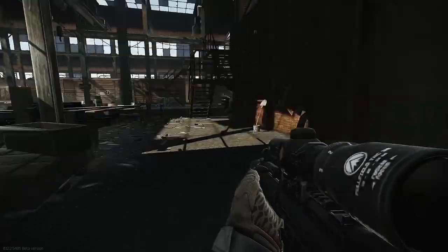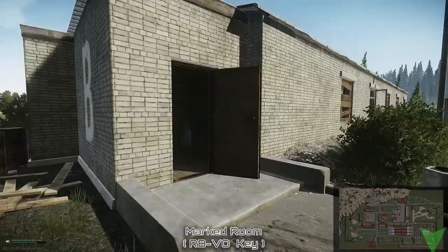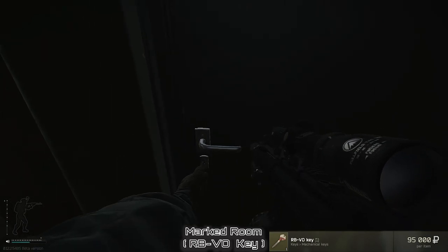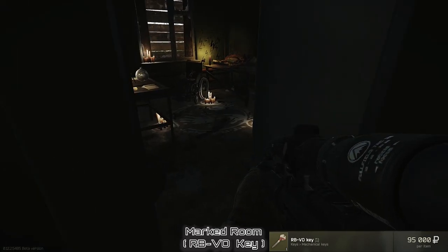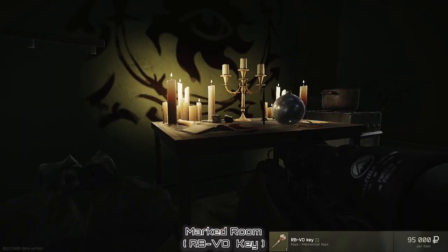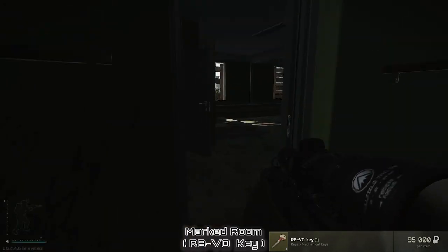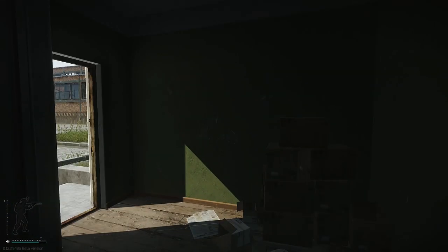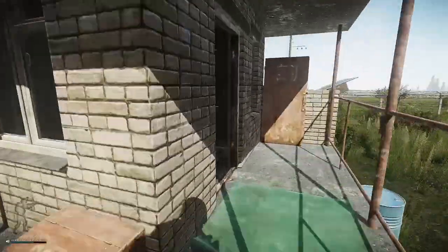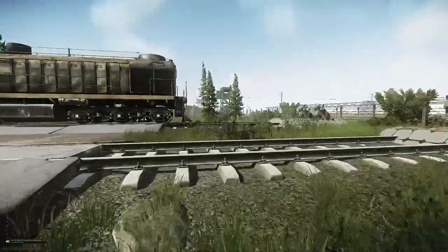Inside the train station I check the blue lockers and then the platforms for potential paracord spawns and one more toolbox. Running outside, we have the next marked room — the RB VO key. The phased arrays rarely spawn in these rooms but they sometimes do, and these are the best rooms for loot otherwise on the entire map. You can stop by a tiny building for another weapons box, but otherwise I continue further toward the bunkers.